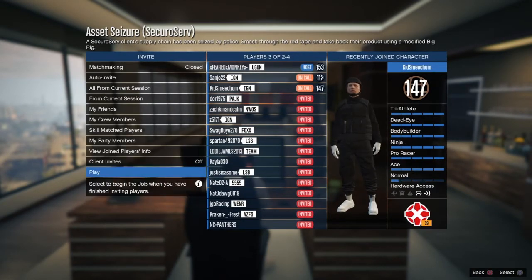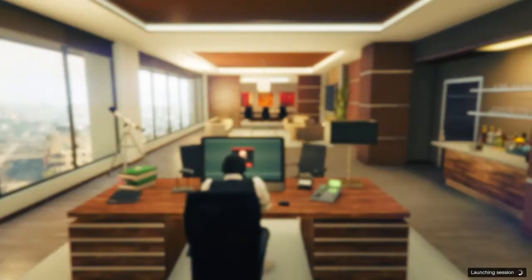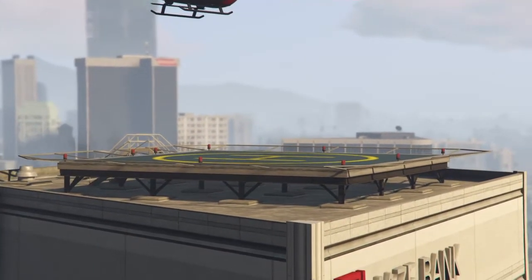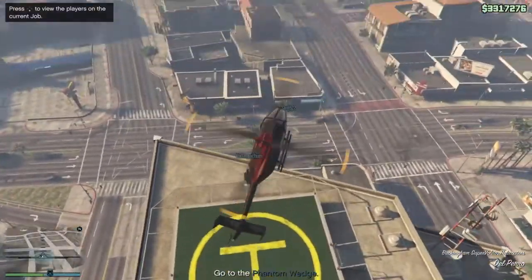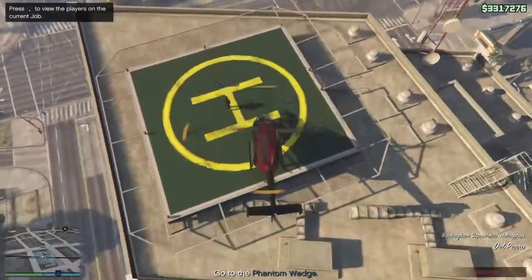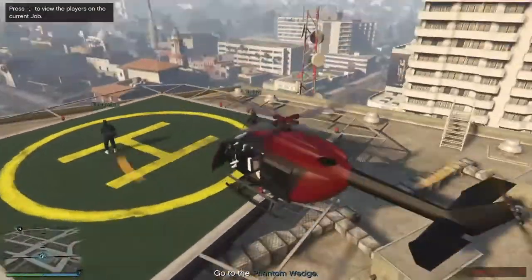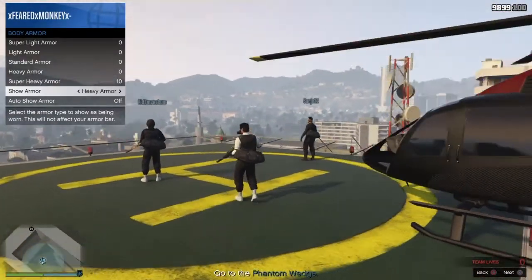Once you're in the screen you're going to want to invite at least one friend. If you don't have friends like me, you can just invite random people like I did in the video. As soon as you spawn, it doesn't matter where — helicopter or ground — you're going to have to get out of the helicopter.